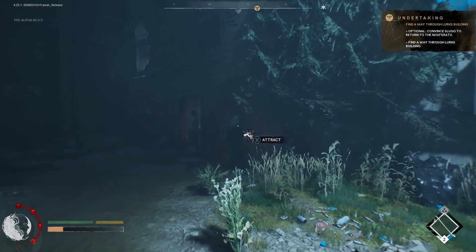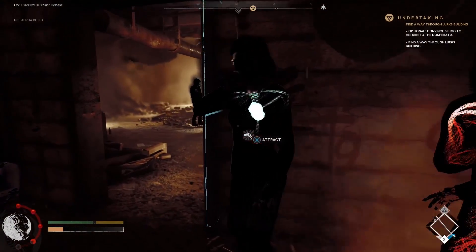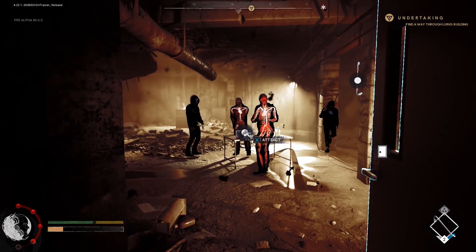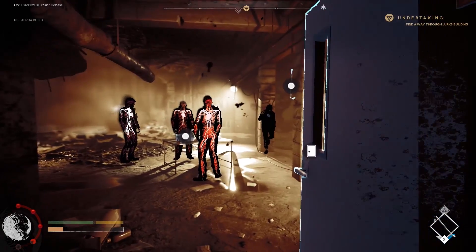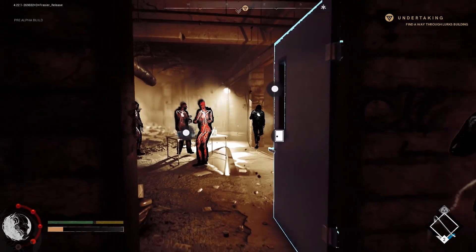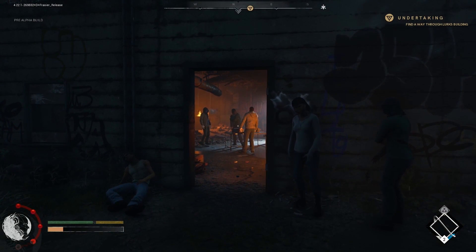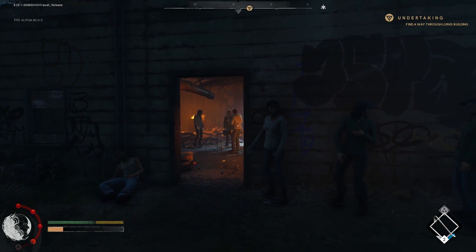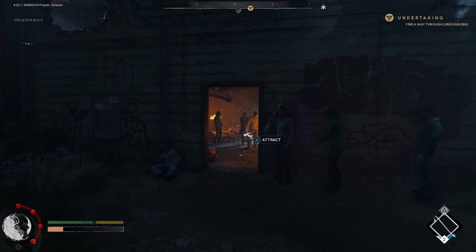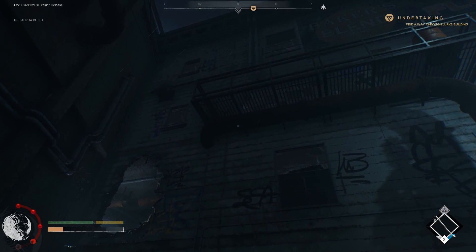As we approach this building, a special vampire vision activates and you can see the circulatory systems of nearby humans. There's a new concept in Bloodlines 2 called Resonance — every mortal has a flavour of their blood. Using heightened senses, you can see this. If you feed on specific types of blood and accrue resources from them, you'll be able to spec into different things and learn new abilities and bonuses. This also changes how you feed on people in-game, presenting fun roleplay options. As the dev demoing put it: you are what you eat.